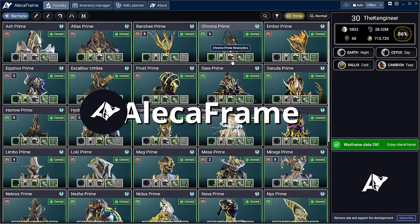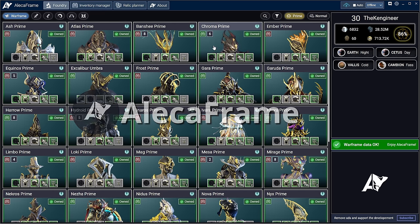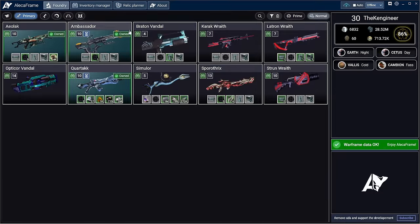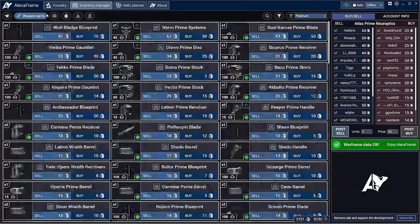This video is sponsored by AlekaFrame, a powerful companion app for Warframe on PC. It helps you easily manage your inventory, improves the relic reward screen, tracks missing gear and components, and helps you set up sales for your spare loot through Warframe Market. Download AlekaFrame for free with the link in the video description.